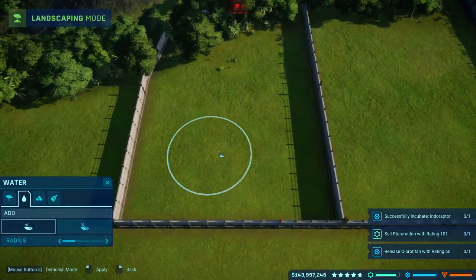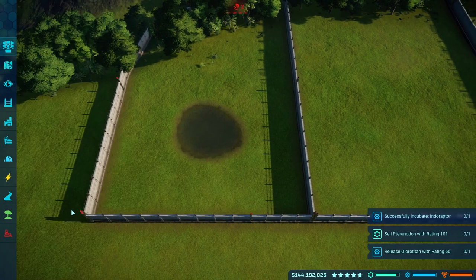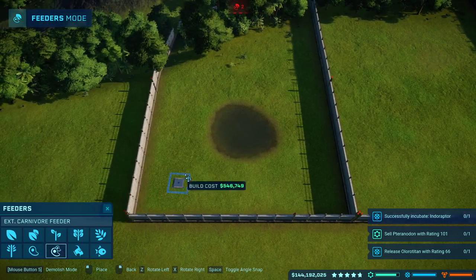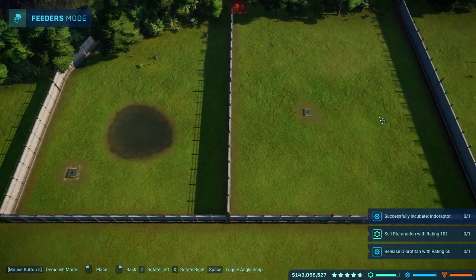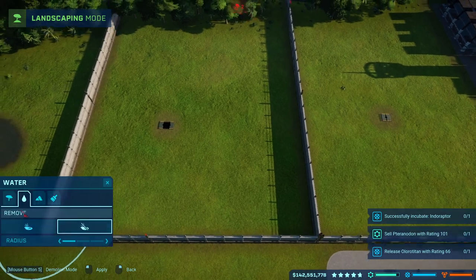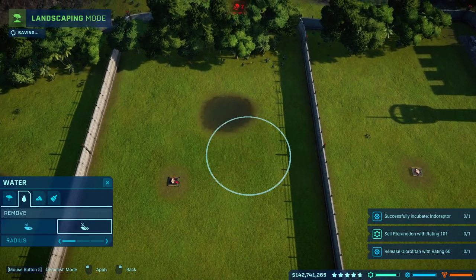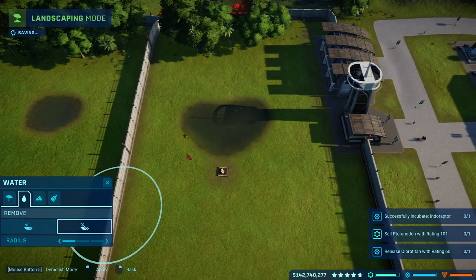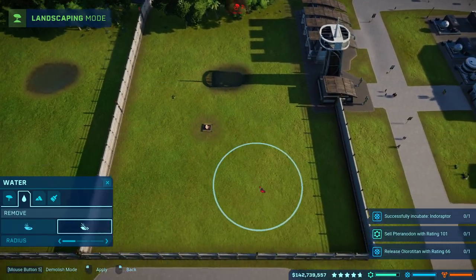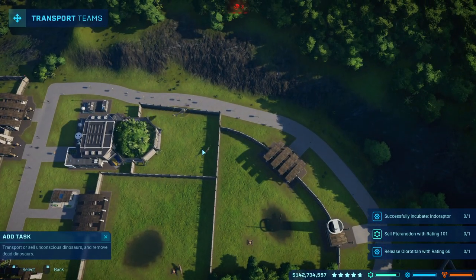I'm going to prepare all these enclosures right now. That's the water, and then the carnivore feeder can go here, here, and here. I can add a little water in these two enclosures right there, then shrink that. There we go. Now I'll be prepared for the Allosaurus to be tranquilized.